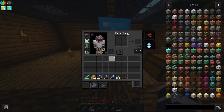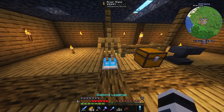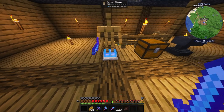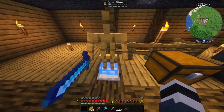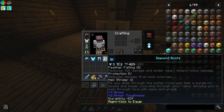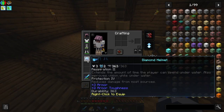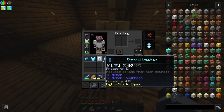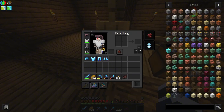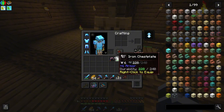I traded armor with the villagers for books and such. Now we have full diamond armor with Protection 4, Protection 2, Protection 3, Respiration, Feather Falling, and all that good stuff. So yeah, time to finally upgrade our old armor to our new armor — voila! We will lose the speed buff from the mutant skeleton leggings but I'll take more protection any day.